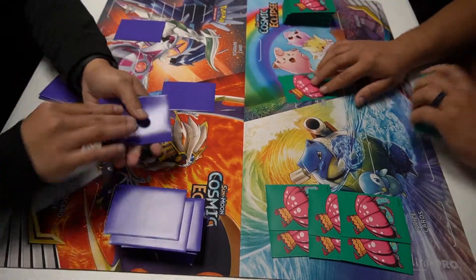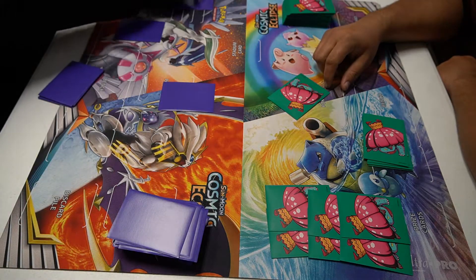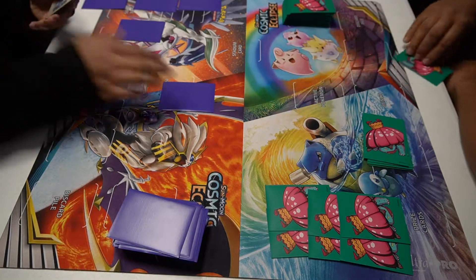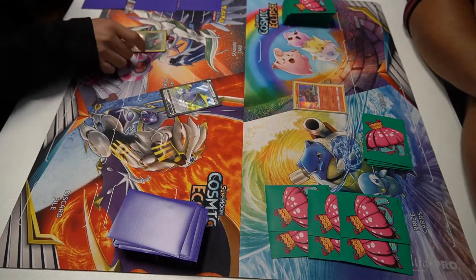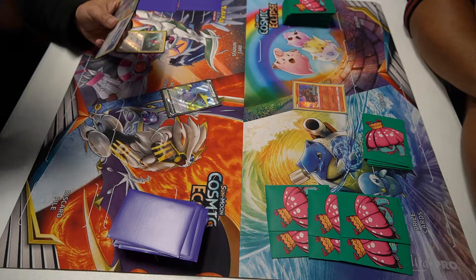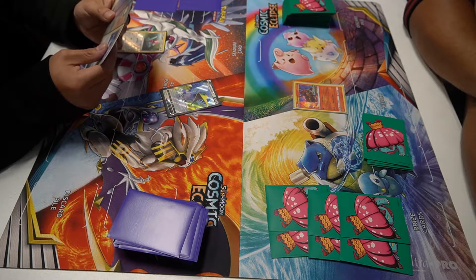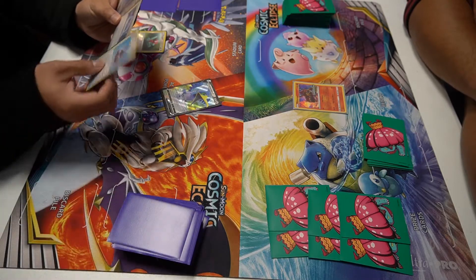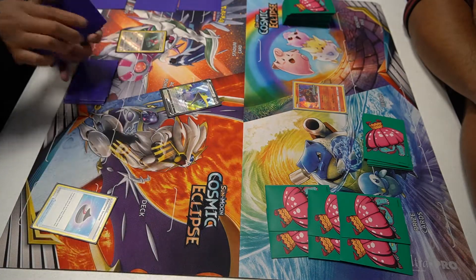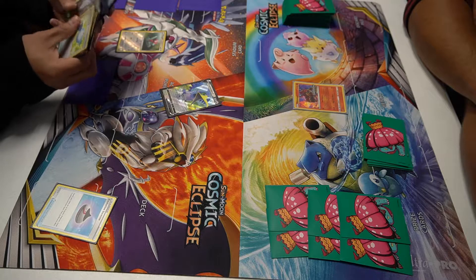We're setting up, getting the prizes ready, everything nice and dandy. Off we go — my opponent is going first. My opponent is going to play that Evil Incense, probably going to get that Porygon.